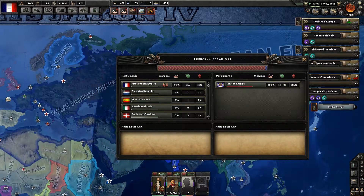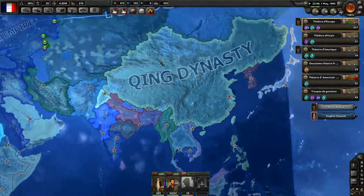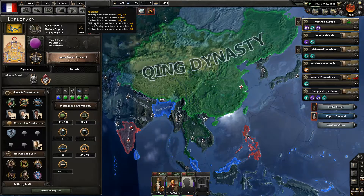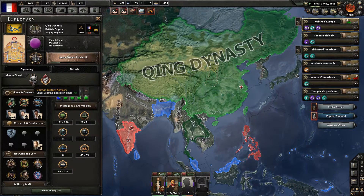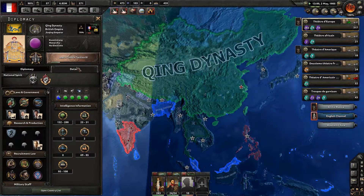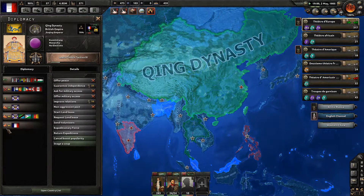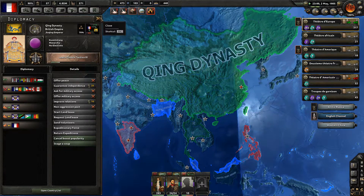They are 96% towards capitulation. After that, we'll have to direct our units towards the Qing dynasty, because they're strong — they have 132 to 288 divisions. They have communist uprisings, which is rather interesting. I'm going to boost the popularity of the consulate in the Qing dynasty — I should have done that earlier.